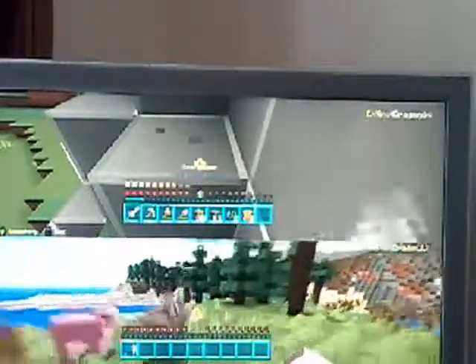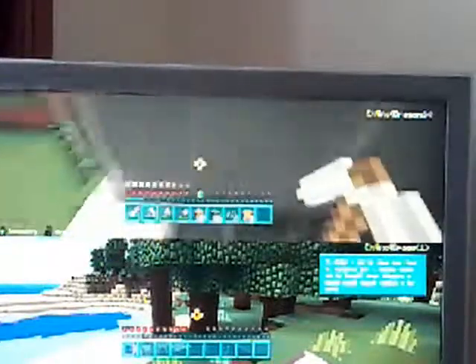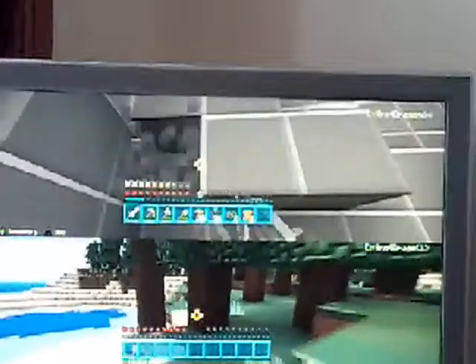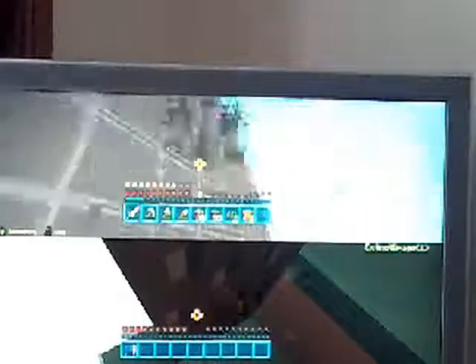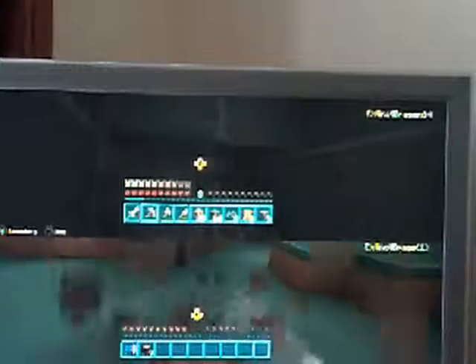We might actually make the world online so you can come on it, but you can't chat on this version — I think chat is only on PC and PE. I'm really liking this texture pack. I'm going to get loads more cobblestone. This is going to be a home that someone can live in for their first night in Minecraft when we make this an online world.